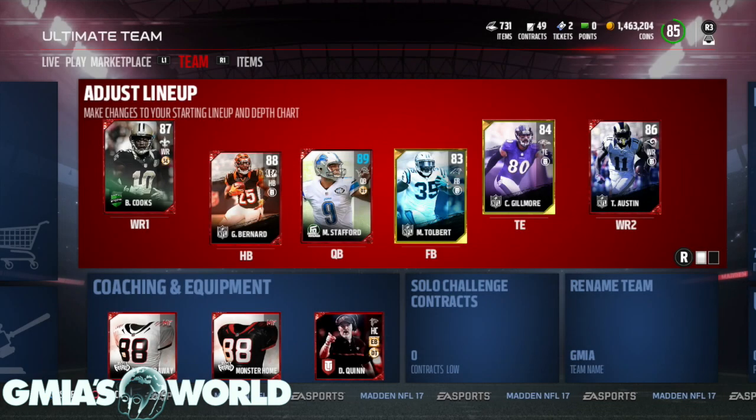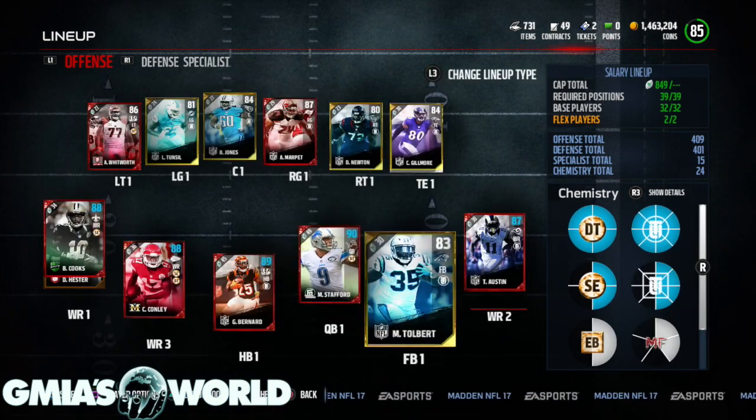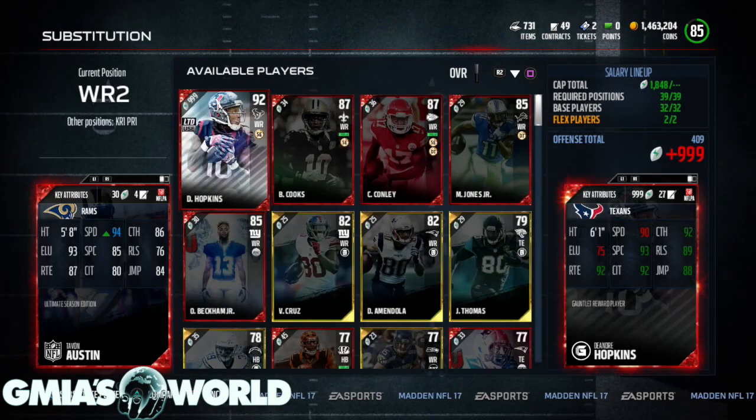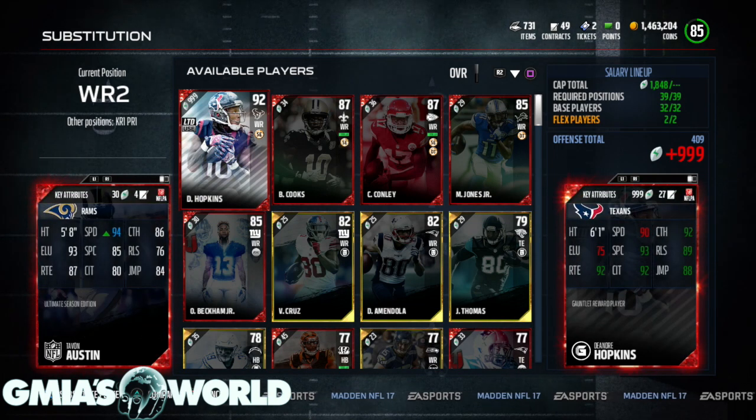What's going on everybody? So everybody's been asking me, Gmya, how do you have a 94 speed Tavon Austin? Like, what's going on with that? People want to get him also. 94 speed — I believe he has 93 acceleration also. I'm going to show you guys right now how to do it.